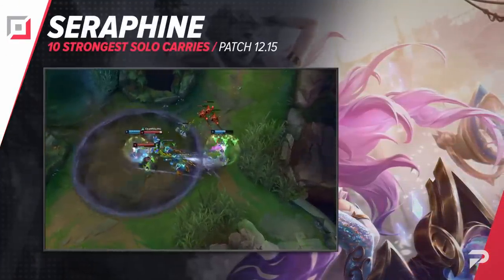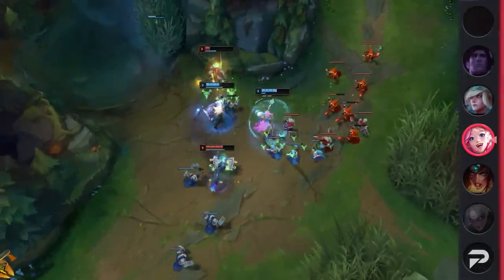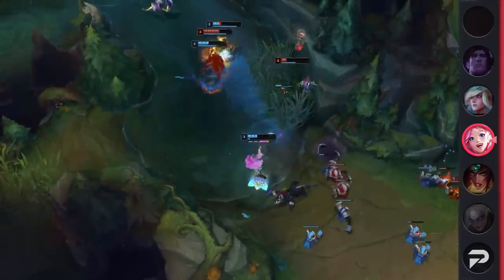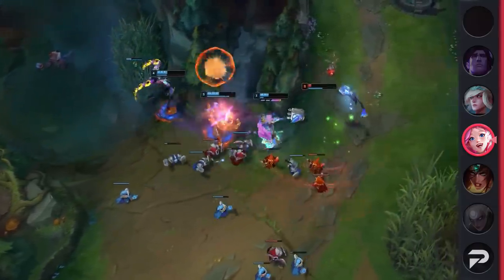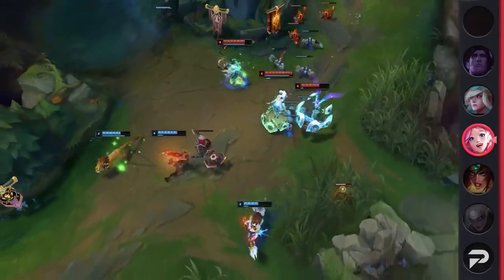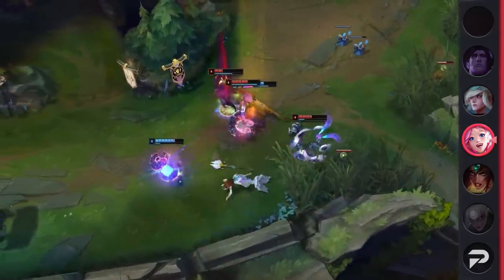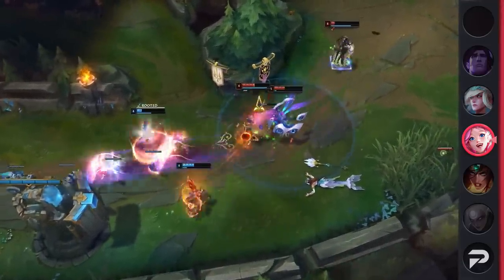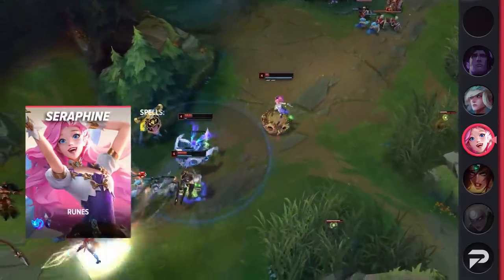Introducing herself yet again as one of the best bot laners in the game, we've got Seraphine. While Riot tries again and again to slightly lower her numbers, Seraphine is extremely resilient and holds an incredibly high win rate. Her great kit offers the safest laning in the game, high utility, fairly good damage, and one of the best team-fighting ultimates in the game. On top of all this, she's easy to pick up and get used to thanks to her low skill floor. Overall, if you're looking for a strong mage bot laner that can dominate games, be sure to check out Seraphine — we expect her to be a top-tier pick for the rest of the season.